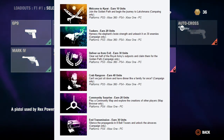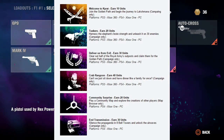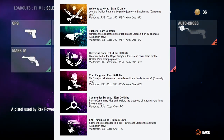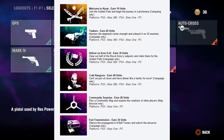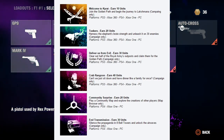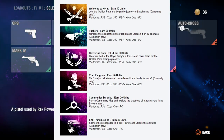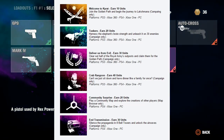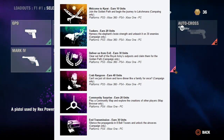Next is 'Deliver Us from Evil' — you'll earn 30 units from doing this. All you have to do is clear out half the royal army's outposts and claim them for the Golden Path. If I'm correct — correct me in the comments — I think there are 24 outposts, so you only need to clear out 12. That's not very many. You'll earn 30 UPlay units and it works for all platforms.